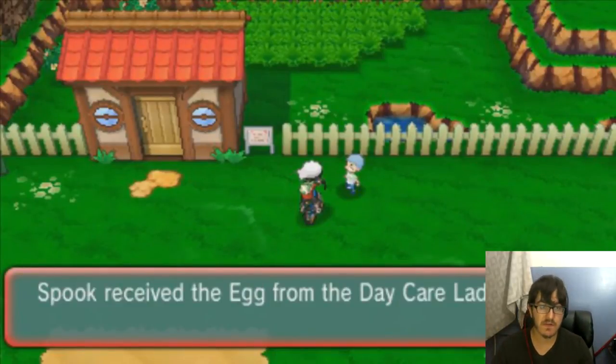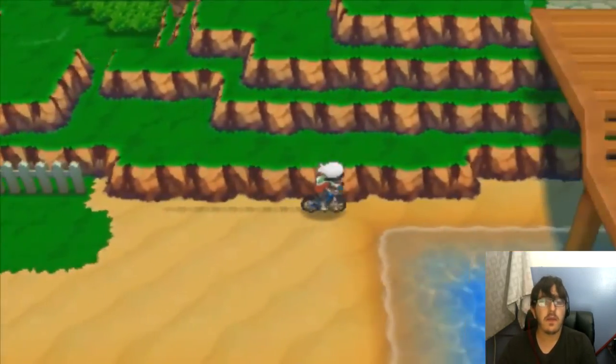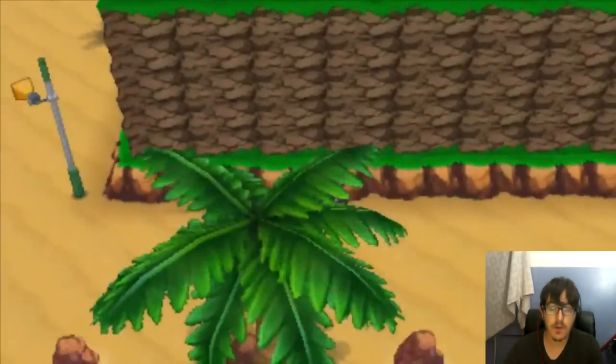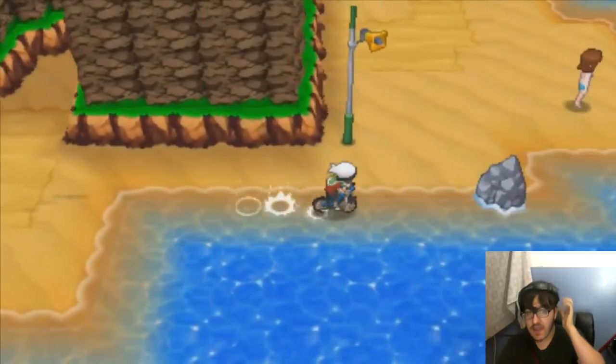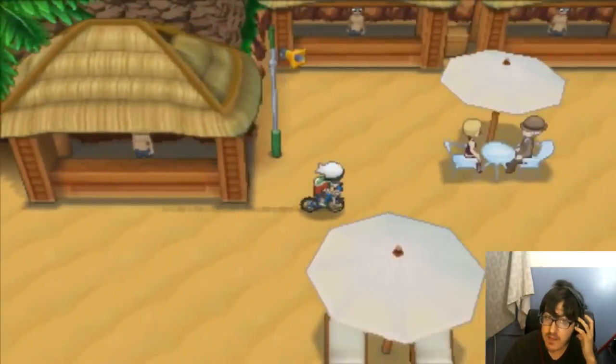The 5 IVs are also random, so you have to consider getting the right combination. The Pumpkaboo we're currently hunting for is one with everything but Special Attack maxed, because we don't want a specially attacking Pumpkaboo — or everything but Speed, because Pumpkaboo aren't fast to begin with.